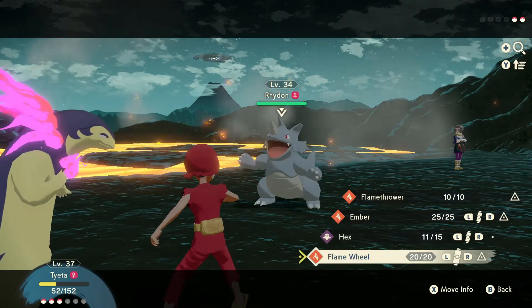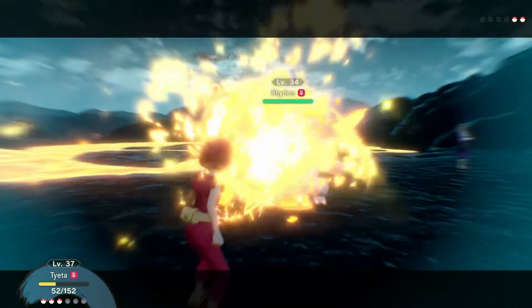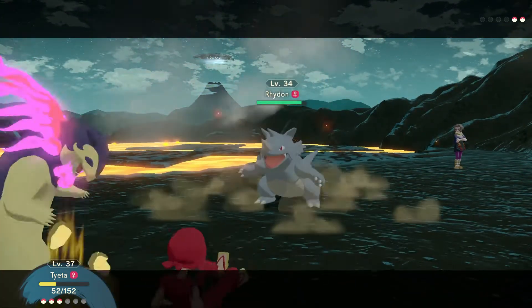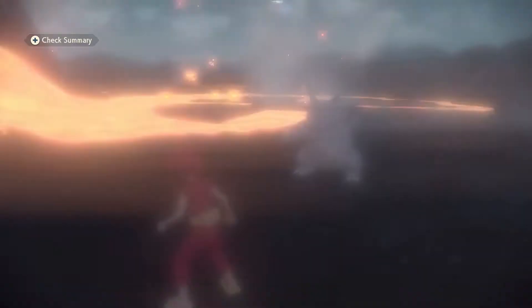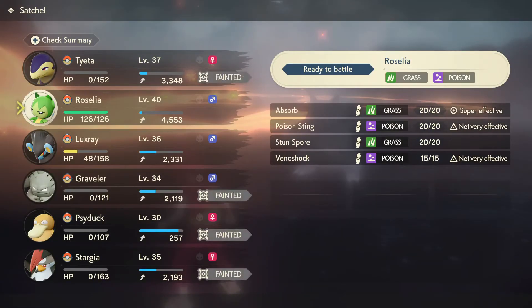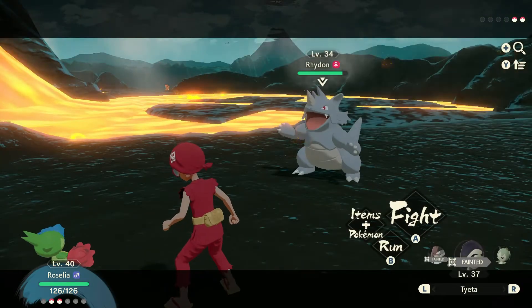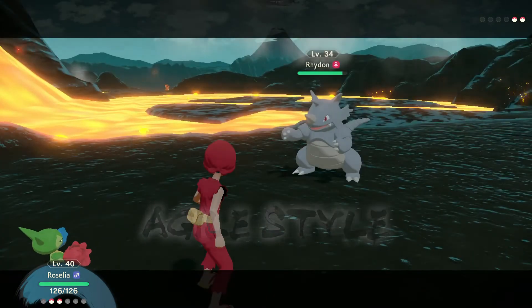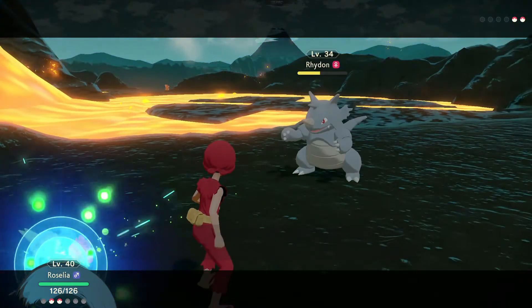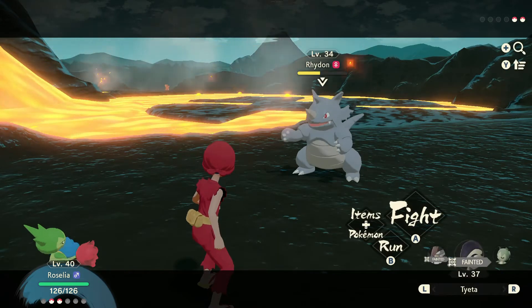We're going to use Flame Wheel — let's see how much effect that has. I cannot believe she's got two Pokemon now — this is going to be a tough battle, never going to lie. Rosalia, you're our only hope. You've got to finish off this Rhydon for good. Let's go use Agile Style. We're going to suck real bad — we have to keep finishing off. Yes! Thank you Rosalia for avoiding that attack. Good job.